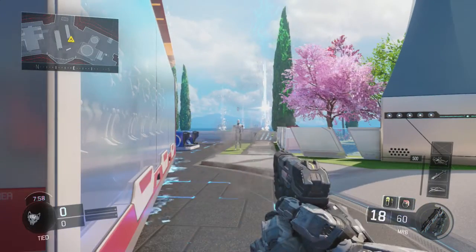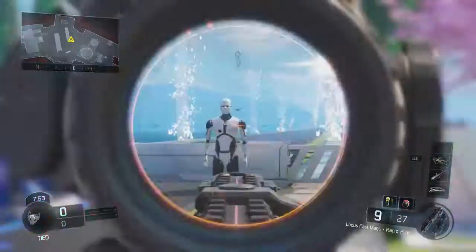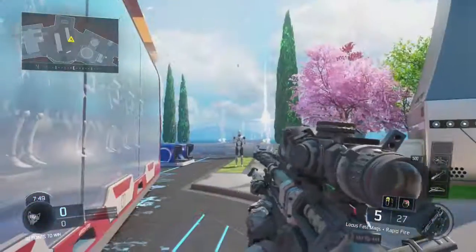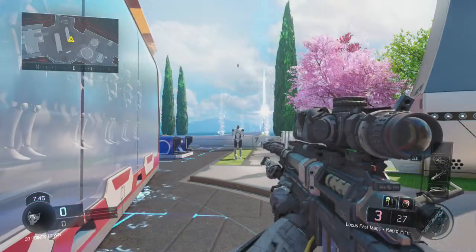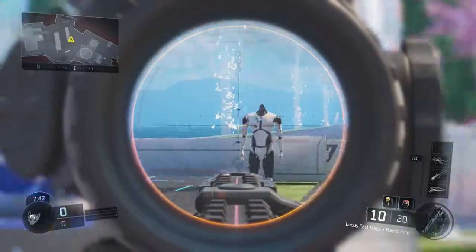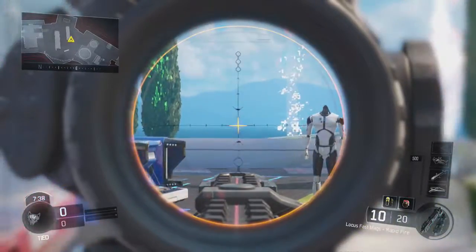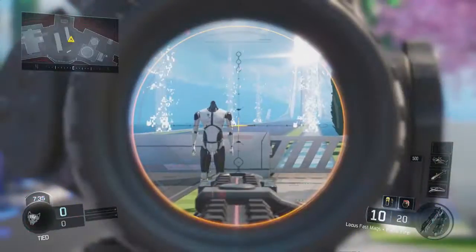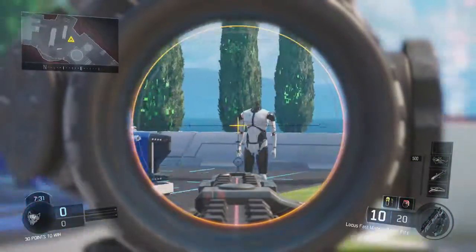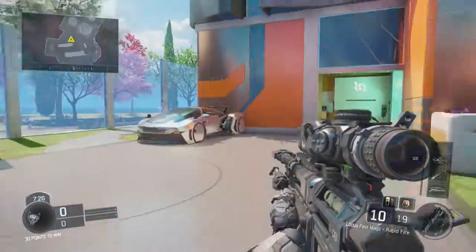Basically you scope in all the way and you shoot really fast. See how the crosshairs move? You have to make your adjustments. Every time you have to make those adjustments — like let's say you're moving and you stop to try and shoot — that's the core of quick scoping.